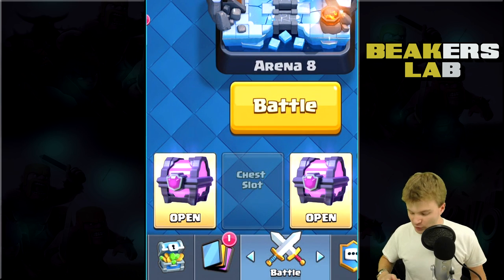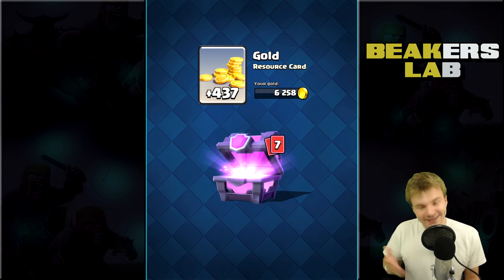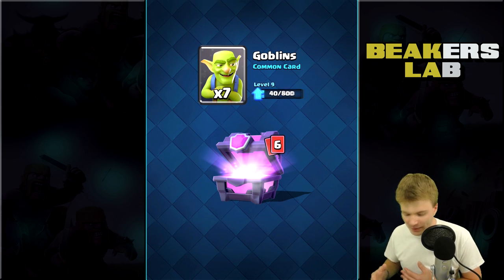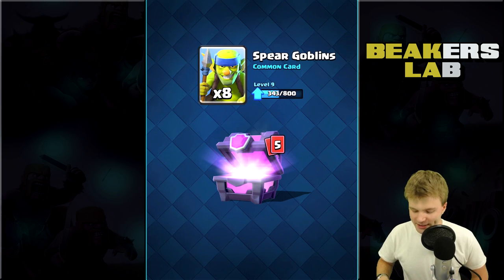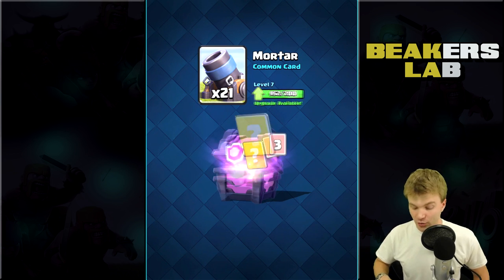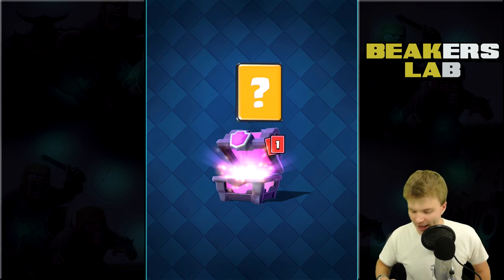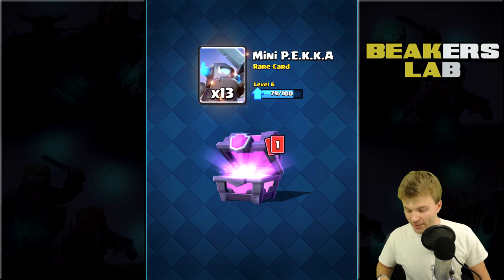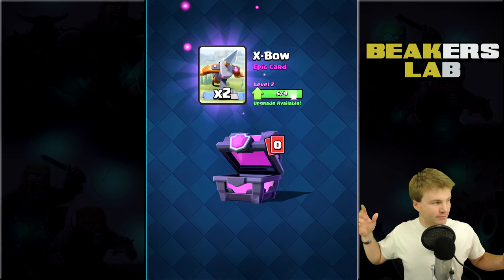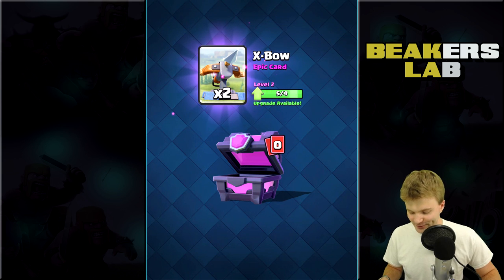Okay guys, let's go into one of these magical chests now and see what's in there. First magical chest — you know, it's kind of weird. Like, magical chest, you think they're sick, but they usually don't have that much in them. Some goblins, some more goblins. Mortars — I love you, man. A couple of three musketeers, don't really need those right now. Royal giant. Mini P — I really need to get up to level seven. That'll be sick once I get there. Worst magical chest ever.